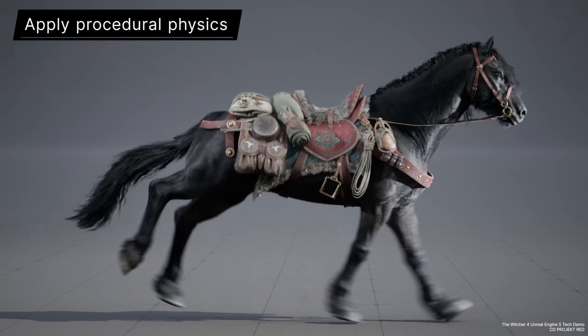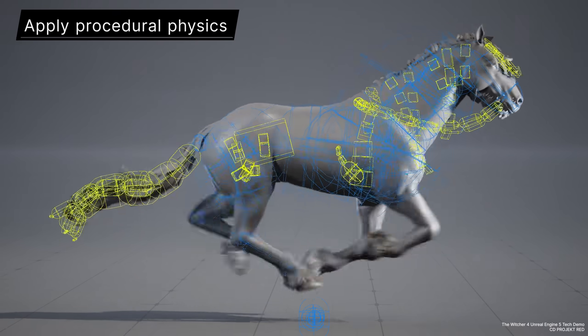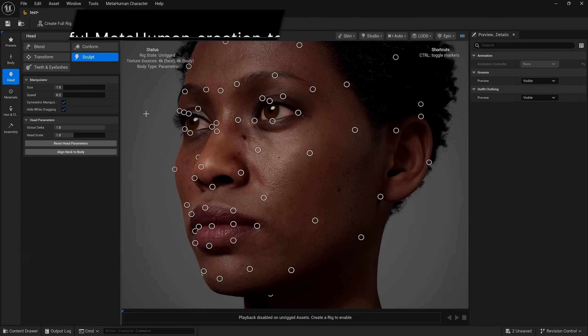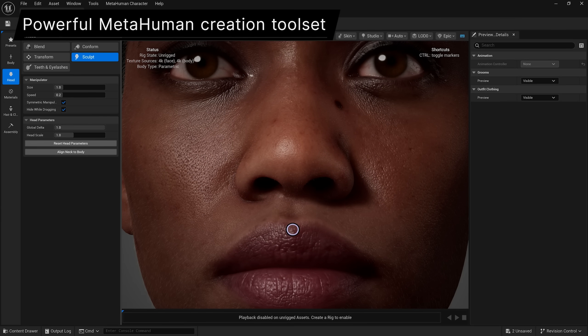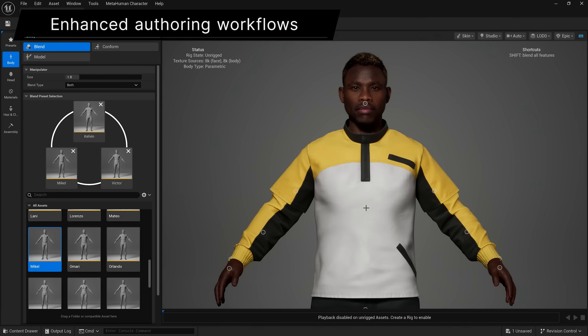For unmatched realism in your character animation, check out the new physics control rig. MetaHuman Creator is now embedded right in Unreal Engine, with new features for authoring high-fidelity faces, bodies, and clothing.